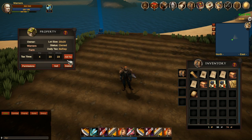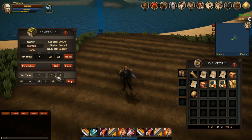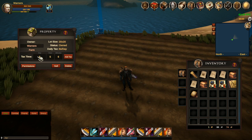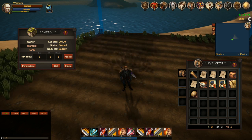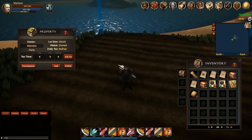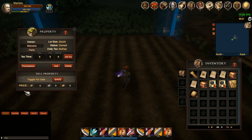You can see the taxes - you have four days left. If you want to add more tax time, you can do so at any time. Just click the add button and say you want to add ten silver - that will add one day to your tax time. Click buy and you've increased your tax time on the specific deed. You can also set permissions for different areas and you can set the property for sale so somebody else can come and buy it if you want to make some profit.